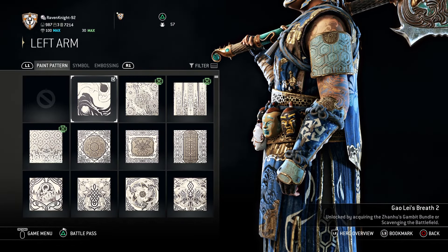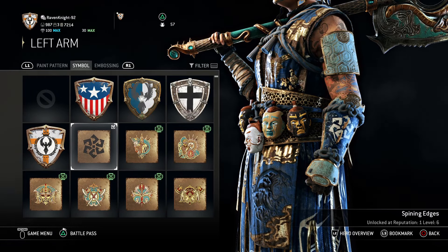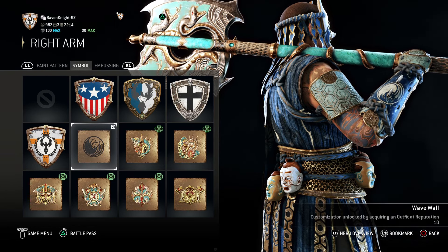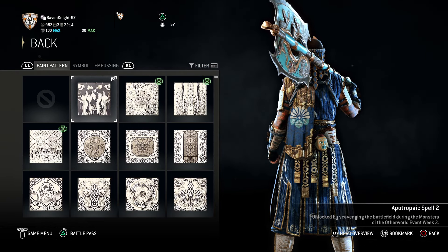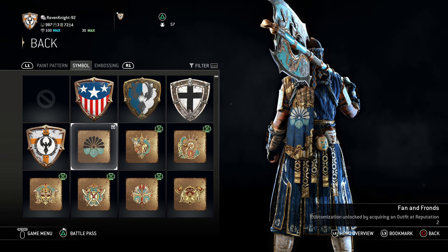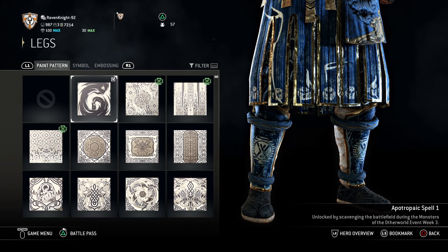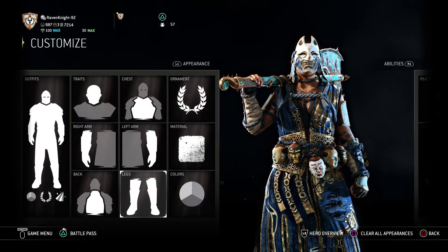For the left arm, you want Gaule's Breath 2, which you get from the Zonhu's Gambit Bundle or from Scavenging the Battlefield. For the symbol, use Spinning Edges, which you get at Reputation 1, Level 6. For the right arm, you want the Concaves Paint Pattern, which you get at Reputation 10, and the Wave Wall Symbol, also at Reputation 10 — both go very well together. For the back, you want the Apotropaic Spell 2 again, and if you don't have that, any Flame Paint Pattern will do, along with the Fan and Frond Symbol from an outfit at Reputation 2. For the legs, you want Apotropaic Spell 1 — or again, any flame pattern — and the Stat Sticks Symbol, which you get at Reputation 16, Level 12. All that together will get you Kiku's ultimate design.